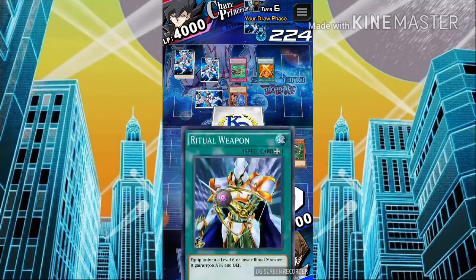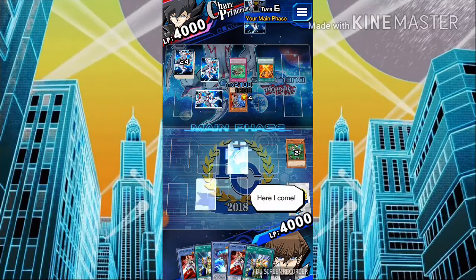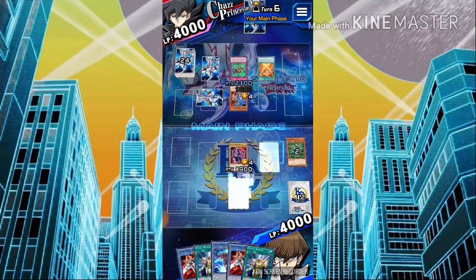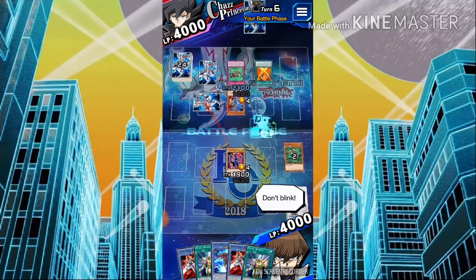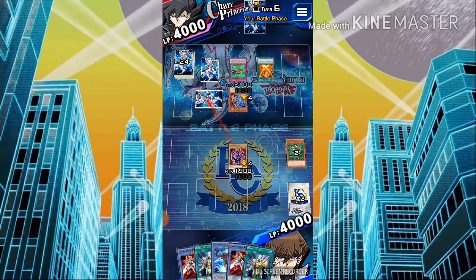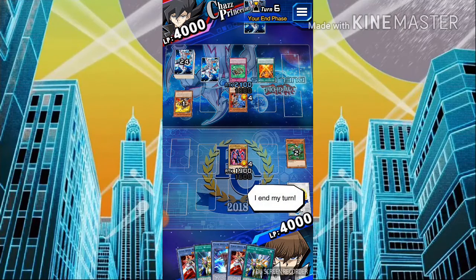Amazingly, on my turn I go ahead and draw, and I get a Ritual Weapon. If you haven't got the idea of what's going on — I have nothing I can really do apart from summon a Luster Dragon, and that's really it. I really thought I was going to lose, and this is actually where I came into the idea that I might stop recording. But I kept on going and attacked his face-down with Luster Dragon to get it out of the way. Attacking his face-down monster, I see that it does not have as much defense as I thought it would, and it goes directly to the graveyard. I go ahead and end my turn.